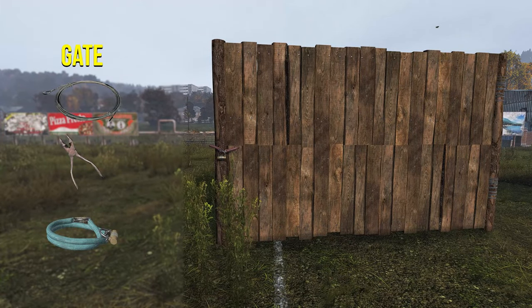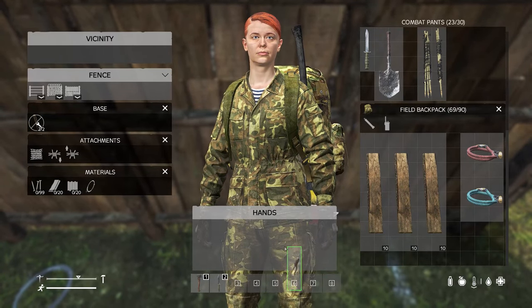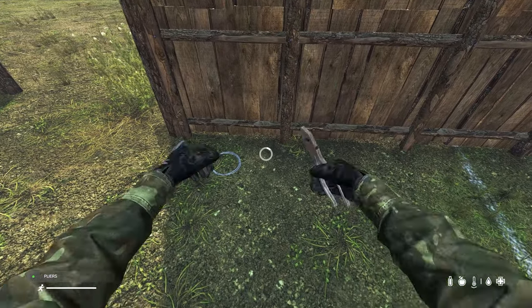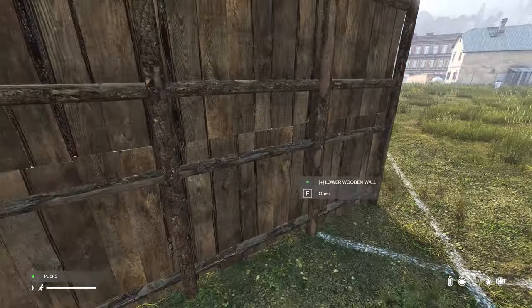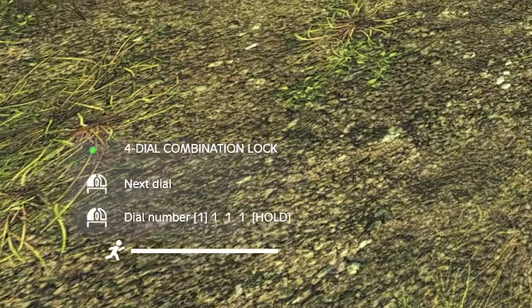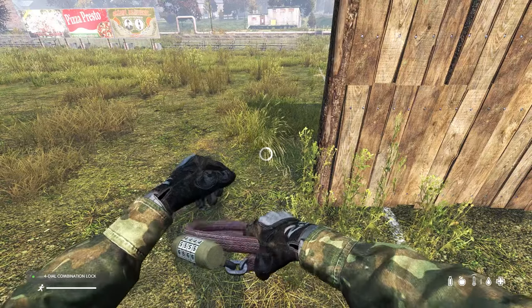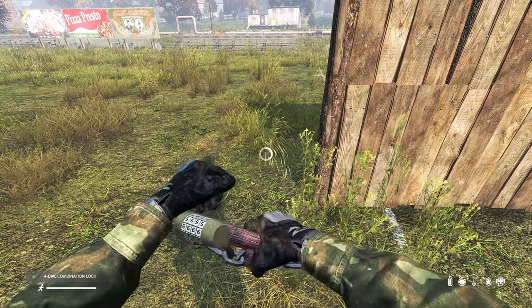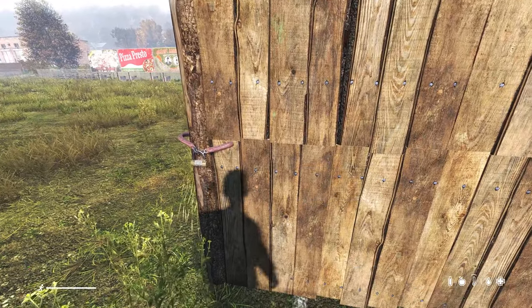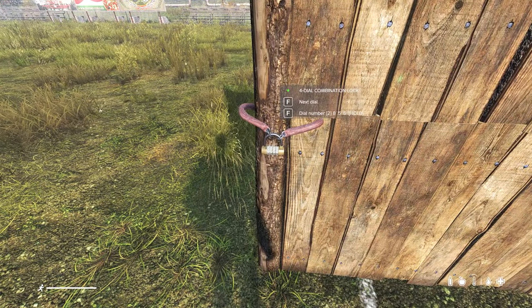To turn the fence into a gate you'll need a metal wire and a 3 or 4 dial lock. Once the fence is constructed, attach your metal wire and use the pliers to build a gate. Now you can add a lock to your gate, but make sure you set the code first. With the lock in your hand, look in the bottom left hand corner and you can see what the current code is. Cycle through the numbers, set your own code and attach it to the gate. Once attached, it will display random numbers when you look at it, and you'll need to cycle through to enter your code to remove the lock and open the gate.